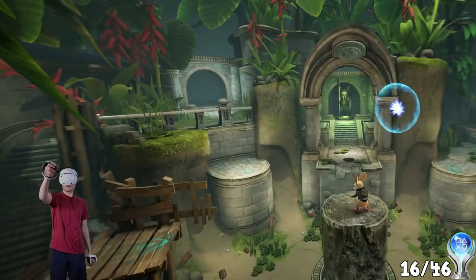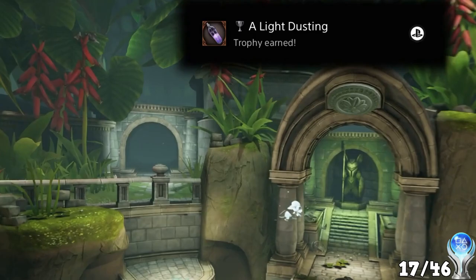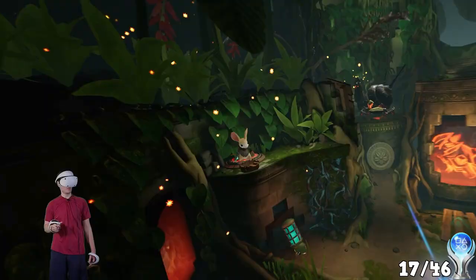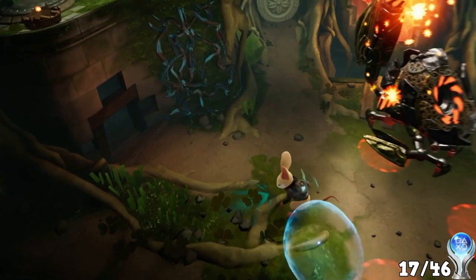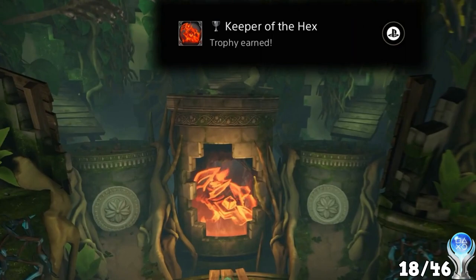Inside most destructible objects there is a collectible known as relic dust, and collecting half of this relic dust earns our hero a trophy — A light dusting. At the end of the Conservatory, Platydan and Quill come across their first boss encounter, the Keeper, who must be destroyed.